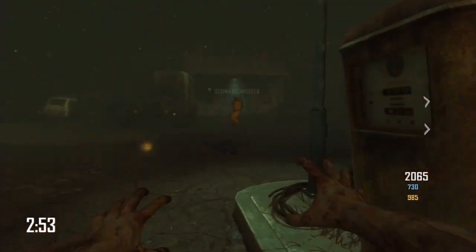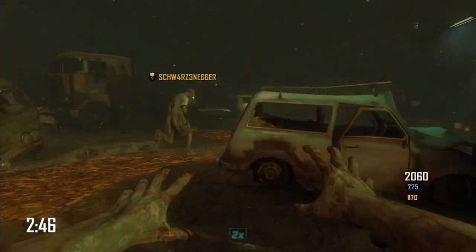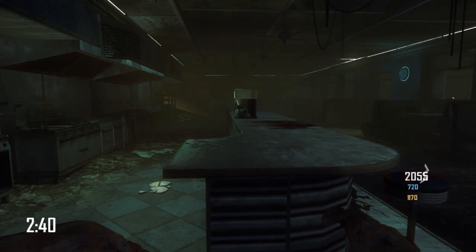I did find that the best tactic when you are the human is to stay in an open place. Chilling in the diner is quite a good spot, or the two open places outside. It does spawn you usually in quite an open place so you do get a good chance.